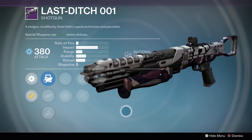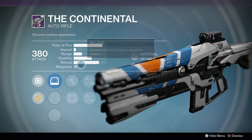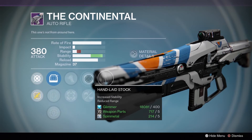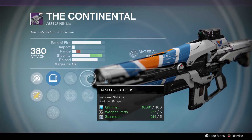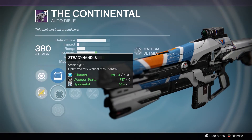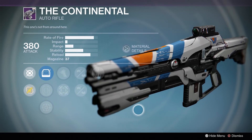Over to the Vanguard Quartermaster. First up is the Continental auto rifle — it has Hand Laid Stock and Counterbalance, which makes it really stable. The downside is it lowers your range and the first two perks are Hip Fire or Battle Runner. Since the range isn't great, you'd want to use it on a close quarters map where the stability really shines. I like Battle Runner quite a bit, though Hip Fire is also really good on auto rifles. Decent roll — maybe a 6 or 7 out of 10.